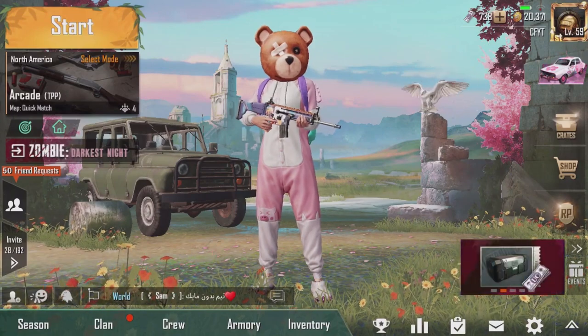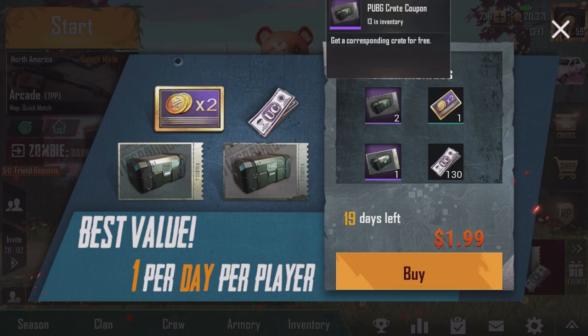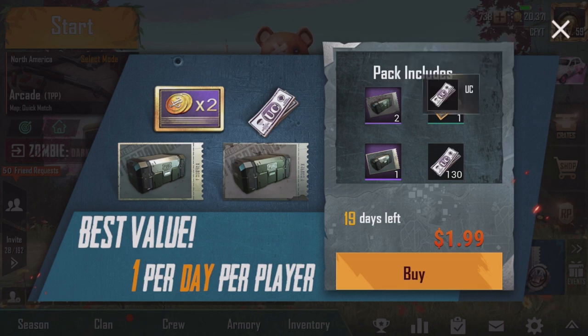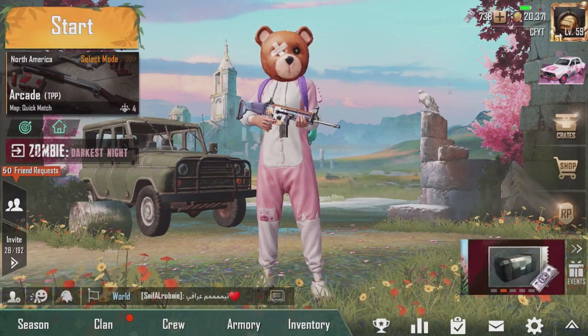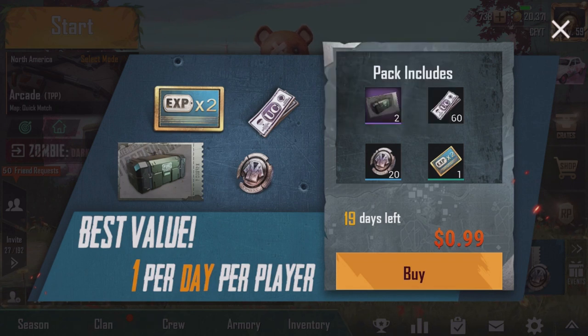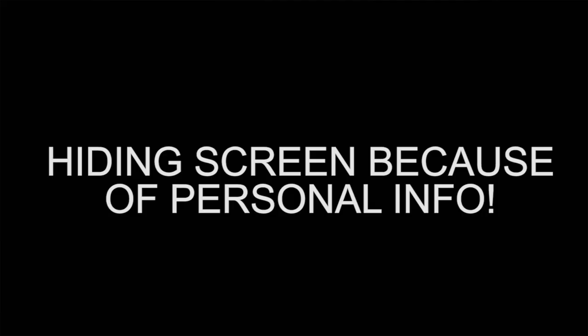Once it loads, click into the game and you can see right here that we have some brand new rewards. We got a brand new pack — we're able to get two crate coupons, one classic coupon, a BP card, and some UC. If we click on the other one, we have two coupons, some silver fragments, some XP cards, and also some UC.